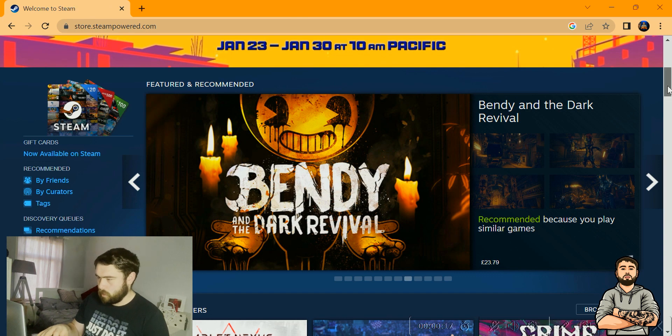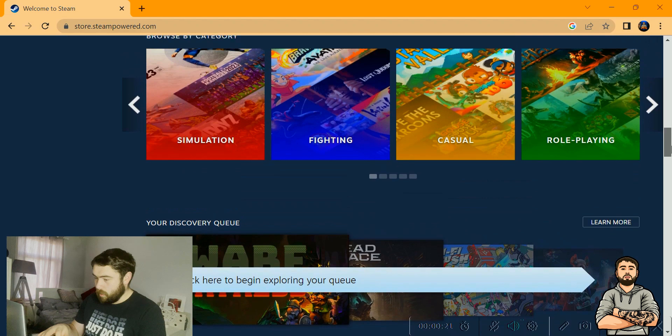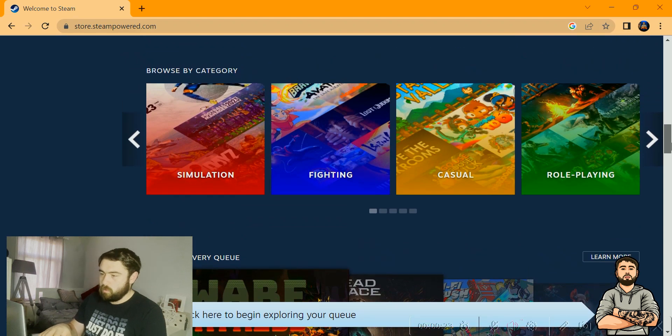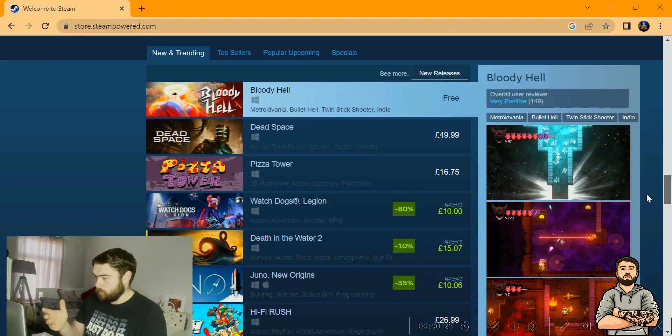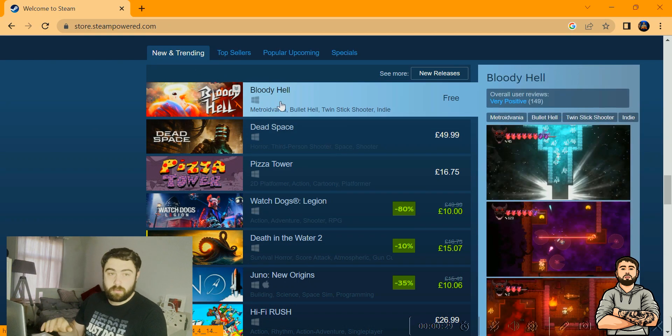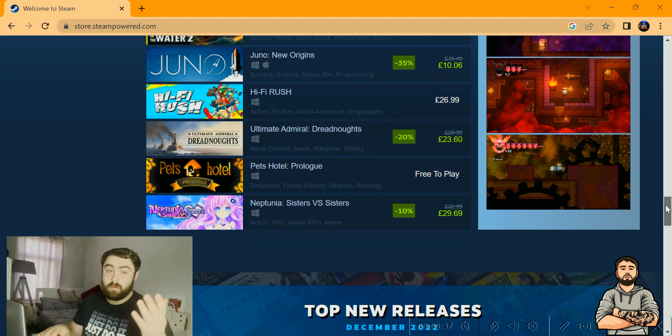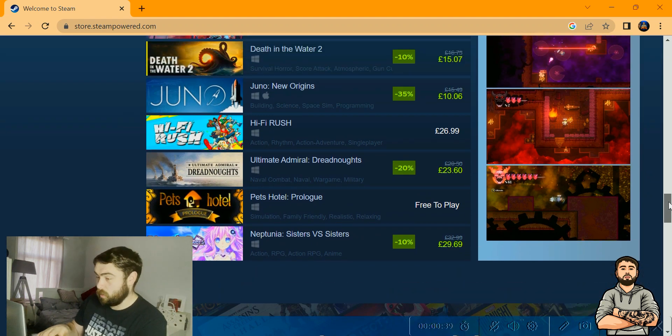So we're going to scroll down. As you can see, we've got different categories here that we're going to look at. We're going to look at new and trending and try out this first one. It's got 149 positive reviews — very positive. It says new and trending, it's top, and it's also free to play. So do check it out yourself; I'll let you know how it is.